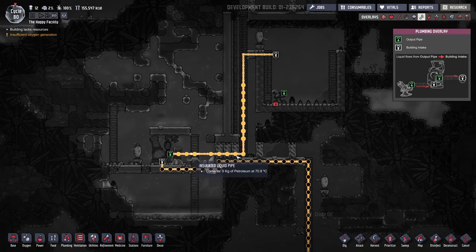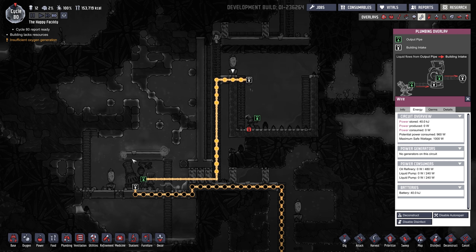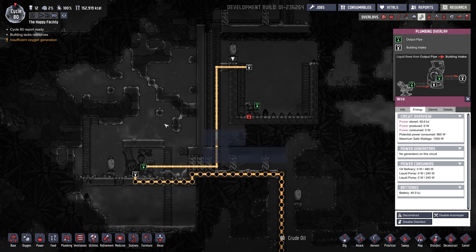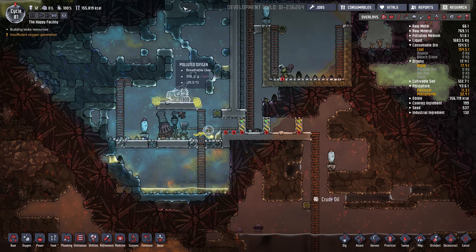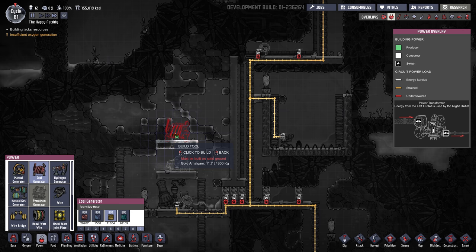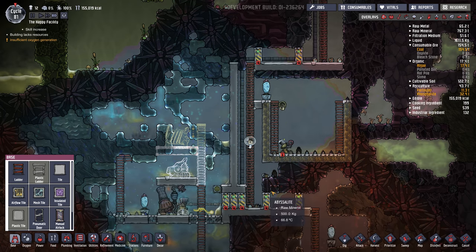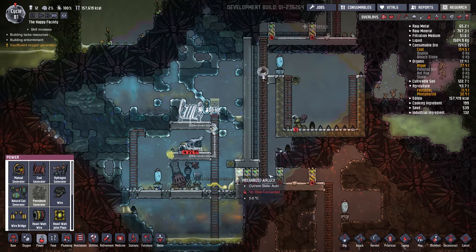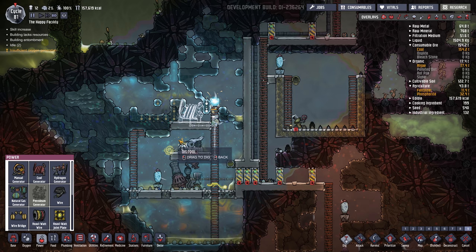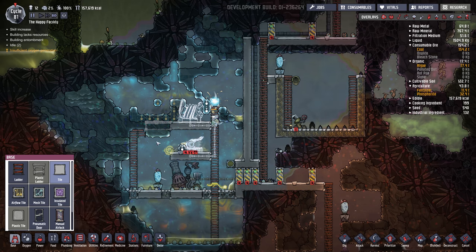We've got petroleum moving along now and I'm going to pipe that back. Actually, I don't even need to store it here - I could, or I could just send it directly into the polymer press. So if I put it right there, we've got some natural melting going on already, which is really good. I'm thinking of putting a coal generator right there. Going to hook up some power here, and we're going to need batteries - at least one.